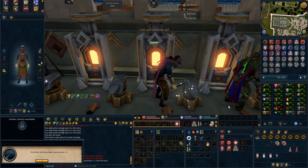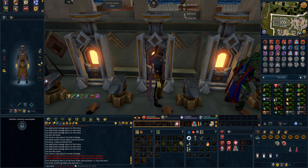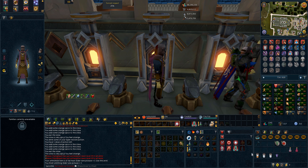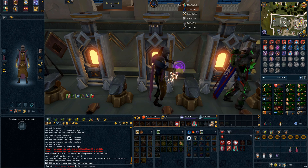After about an hour and a half of running back and forth boosting stats, mining ore, and smithing bars, we finally have our elder rune pickaxe plus five, which is absolutely amazing. We'll add this to the tool belt, get our bane one back, and alch the old one for a little bit of cash — 128k, which is really nice.